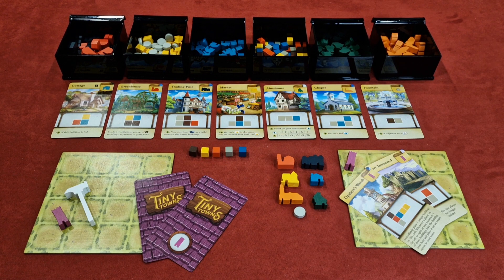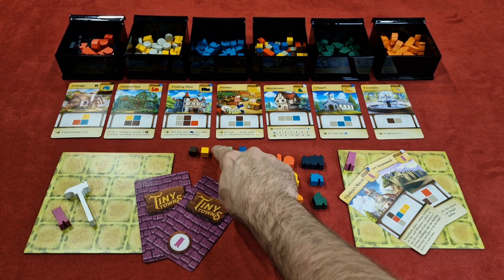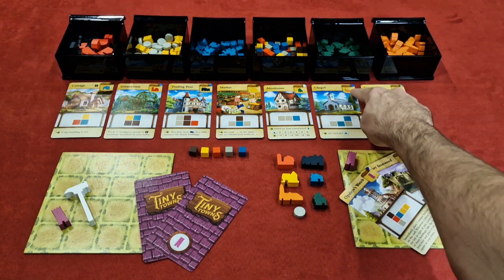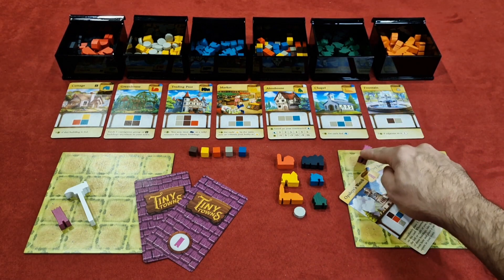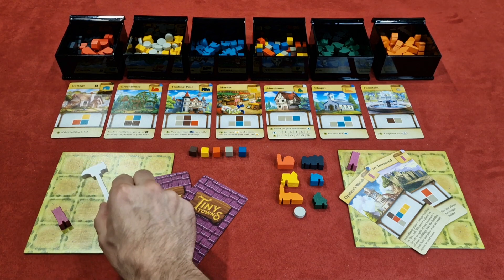There are five different types of resources represented by coloured cubes for wood, wheat, brick, stone, and glass, as well as eight different wooden buildings that match the icon on the building cards in play, except one that is used to construct your monument. Lastly, there is a cool looking master hammer used by the first player.